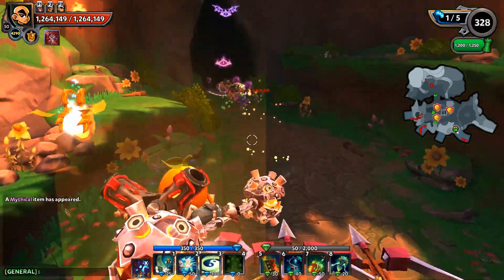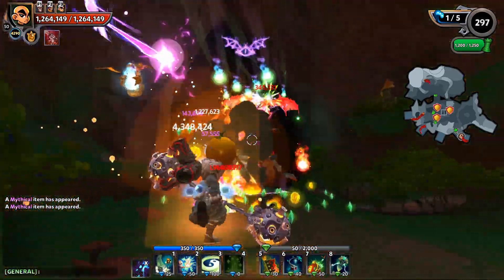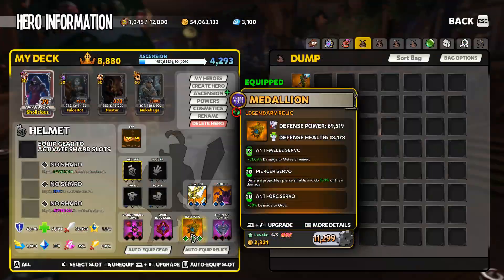I go with Anti-Melee, Piercer Servo, and Anti-Orc Servo. The Anti-Melee and the Anti-Orc are going to stack on top of each other in a multiplicative fashion, not an additive fashion. So you're not getting 151% damage against a melee Orc type enemy — that is going to multiply. First the 51% would come in, and then you're going to get an additional 60% damage if the enemy is an Orc — an additional 60% of the 151.09% damage that is already there. So with stacking Anti-Mods, the damage stacks up very, very nicely.